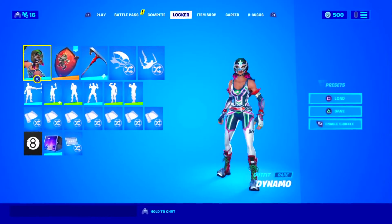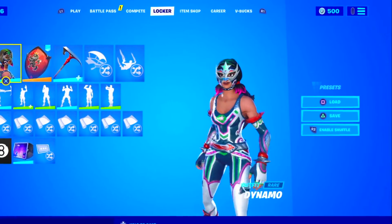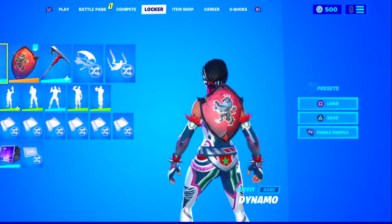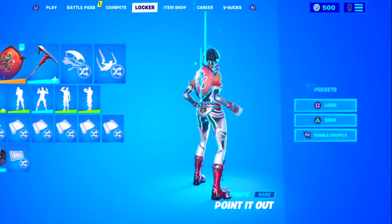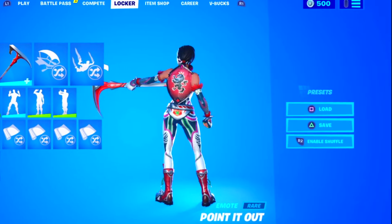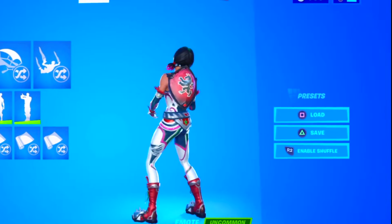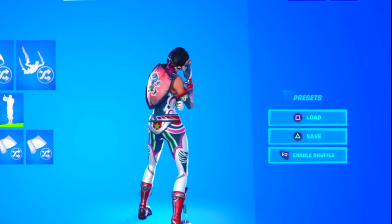Starting out with the first combo, we have the dynamo skin alongside the red shield and the Medax from chapter 2 season 1. Overall, it's a really tryhard combo — the red shield matches the red on the dynamo skin, and it's obviously a really tryhard cosmetic. The Medax just matches both the red shield and the dynamo skin and overall further compliments the combo.